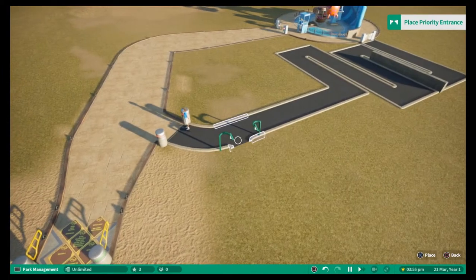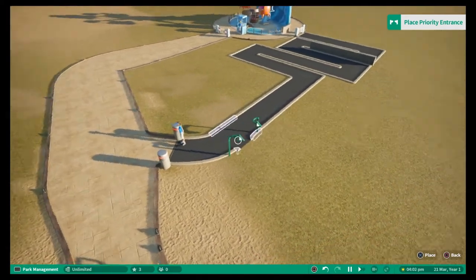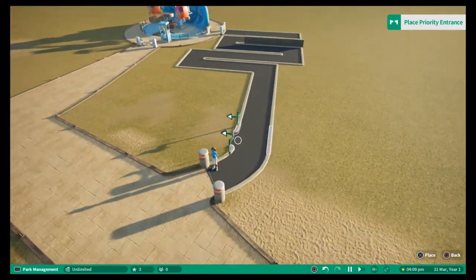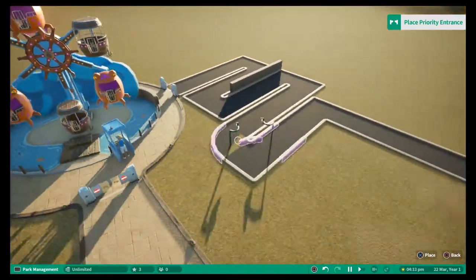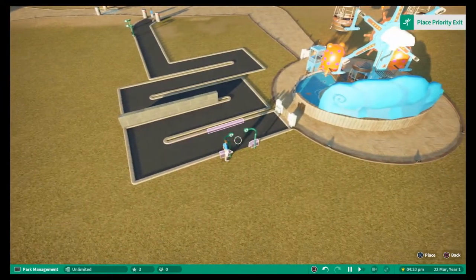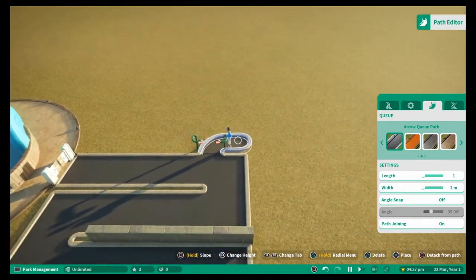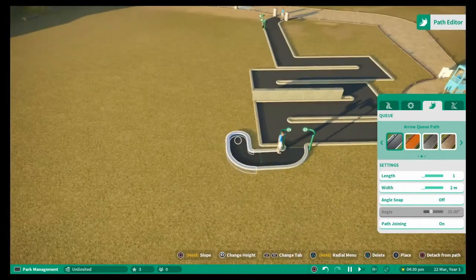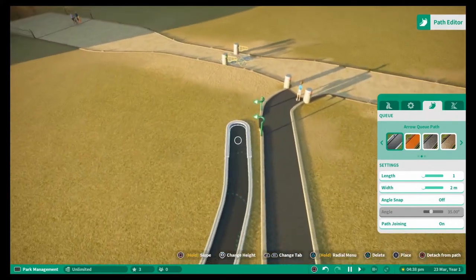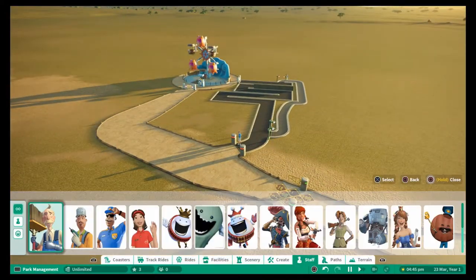Once enabled, you can add your entrance. You want it as close to the start as possible, but the game won't let you place it right at the beginning of the queue, so just slightly in from there will be fine. Bear in mind you need to be able to join it to somewhere near the end. Choose your side carefully — I'm going on this side because I know I can't get a path around on the other route.